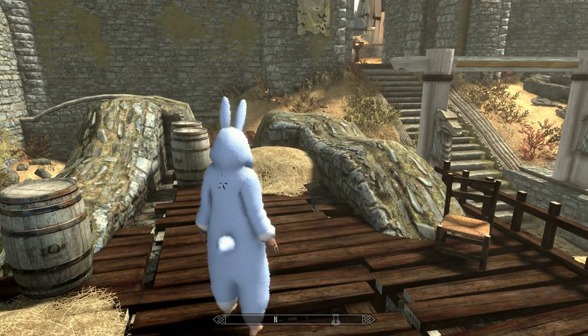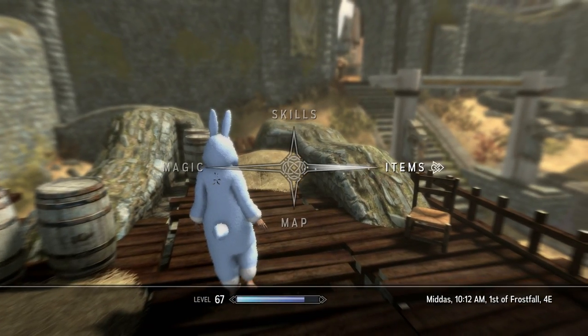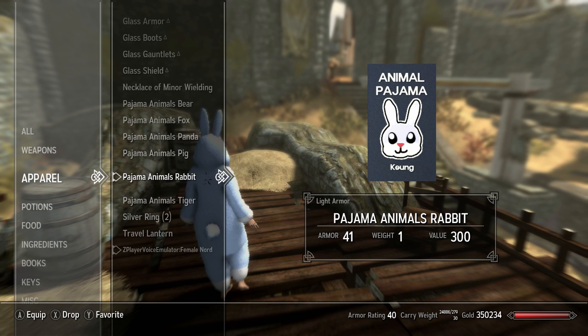These things are so cute, I want to keep wearing them forever. They do have armor value too — they only weigh one but have 41 armor rating, which is not bad for something that weighs one. It technically is light armor and you can totally go out and wear it. You can obviously wear other things with it too, since you have no boots and stuff.